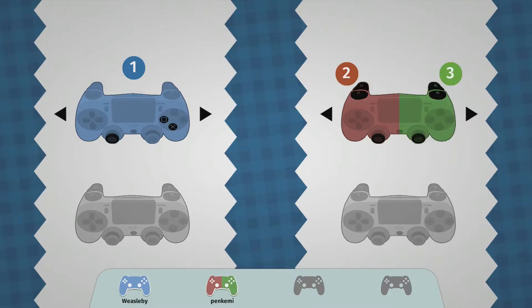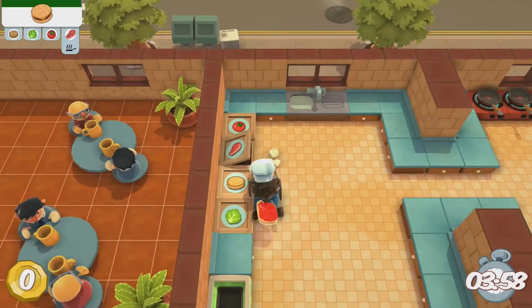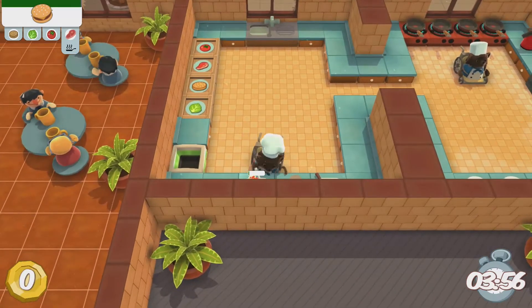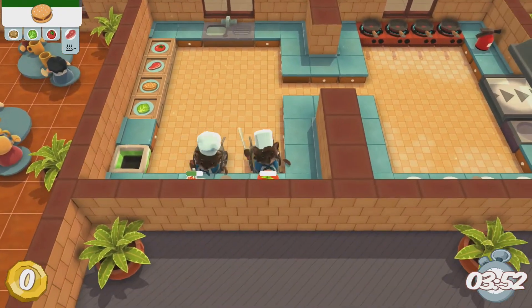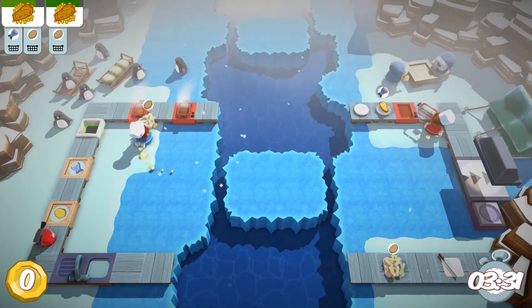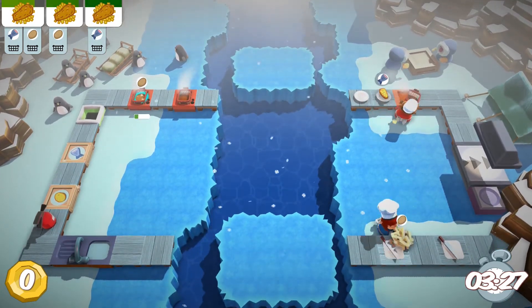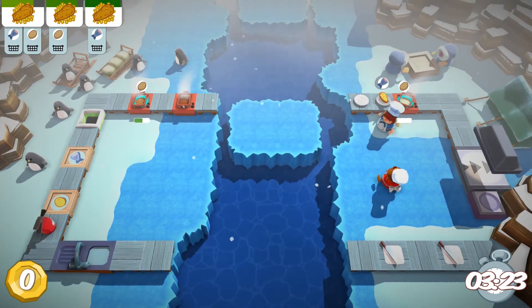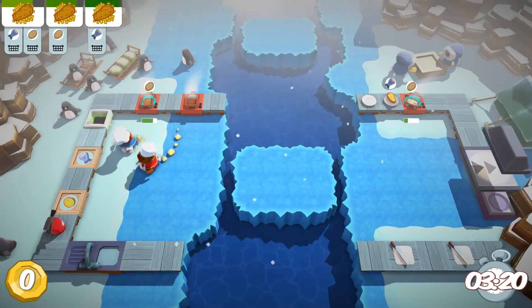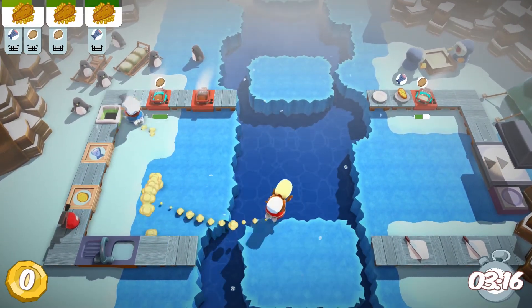The controls consist of only 3 buttons: the joystick, X, and square. The joystick is used to move, X is for picking up and dropping items, and square is used for actions such as chopping or washing dishes. This simple control scheme is one of the greatest strengths of Overcooked, making it accessible to players of all skill levels. I played this with a family member who grew up playing arcade games and has very little console experience, and after 1 or 2 rounds they had the controls down. And isn't that what couch co-op games are supposed to be?